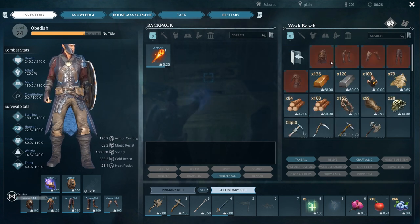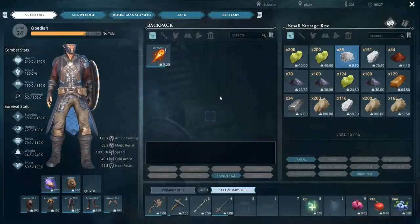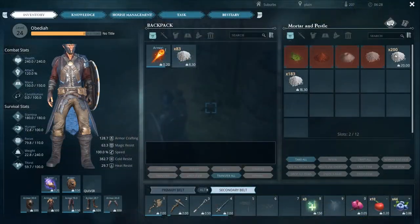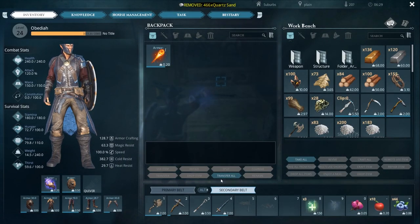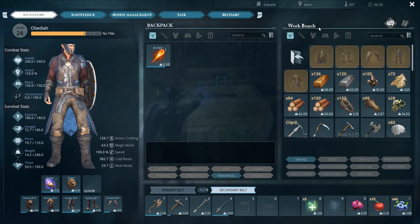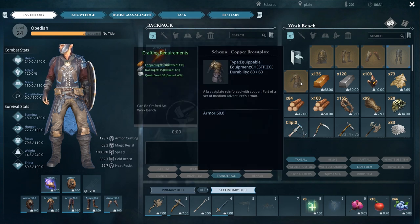I'd also like to make some armor. What are we missing? Quartz sand — I do have a bunch of that. I already preemptively made some; there's some in here and also I made more in the mortar and pestle. We have tons of it, no problem. Let's throw this stuff in. My taming bar is going up which is strange. Let's do armor. We're still wearing the cloth pants. 70 ingots for the pants is so much, but the breastplate is going to be the coolest one — let's make that first.